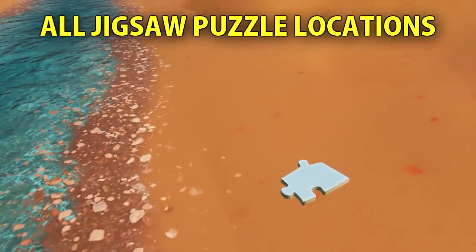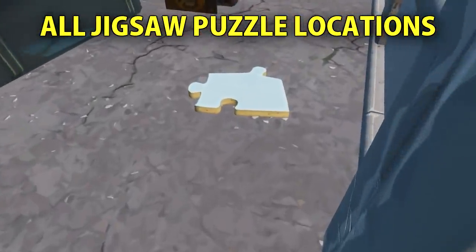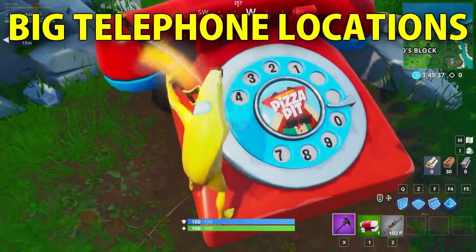In this video I'm going to have all the locations for week 8 challenges, including the search jigsaw puzzle pieces under bridges and in caves, all 7 locations, search the treasure map signpost in Paradise Palms, and dial the Durr Burger and Pizza Pit number on the big telephone.